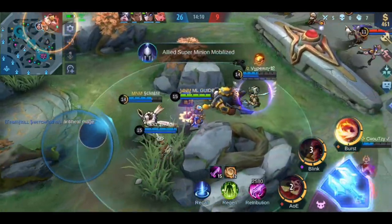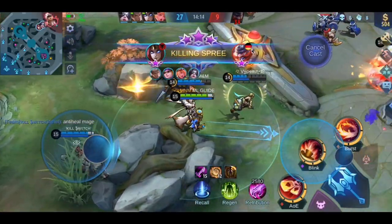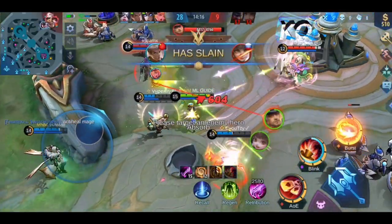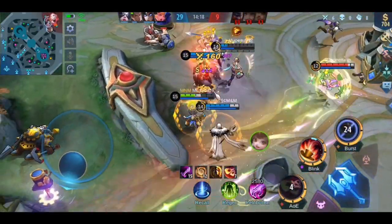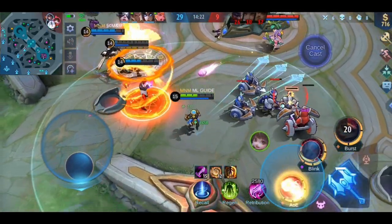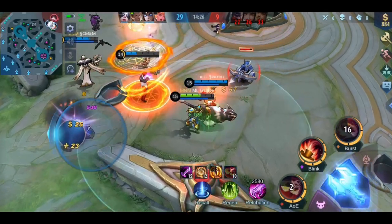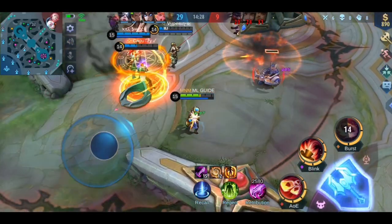You shouldn't pick Harley against Hayabusa, Lancelot, Selena, or Eudora. Eudora can stun you easily so you can't escape any gank, and Hayabusa, Lancelot, and Selena can dodge your ultimate damage too easily. In general, make sure no enemy can CC you — if that happens, you will die very easily.